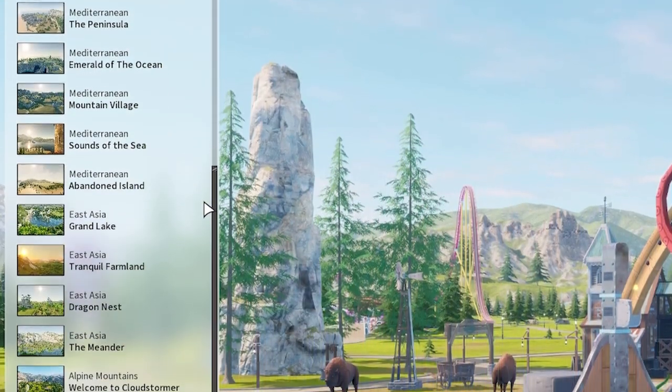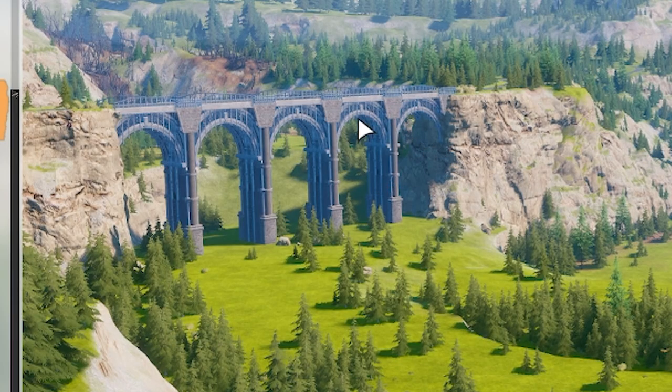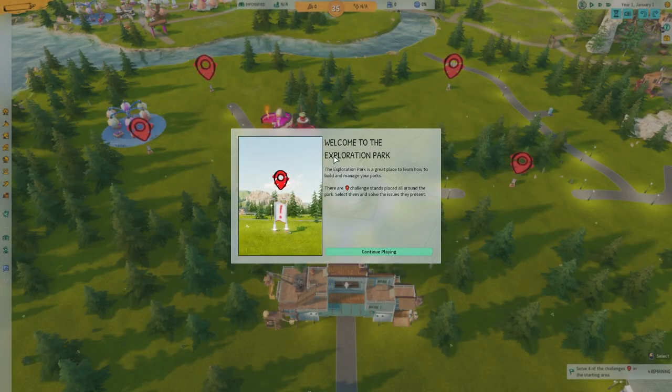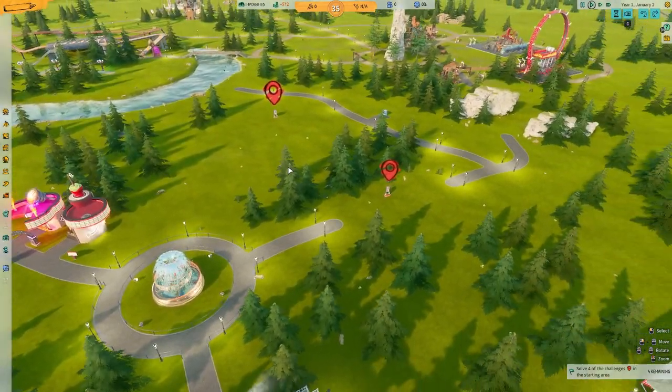So there's loads and loads of different levels we can do. This one has a dam and this one has a bridge — loads of different levels to pick from. I've gone for Exploration Park because it gives you these little challenges which will just give us a bit of direction. So first one down here: connect the path.